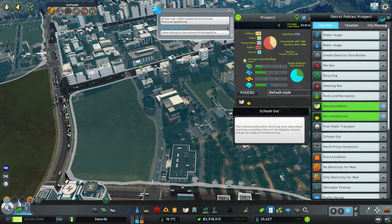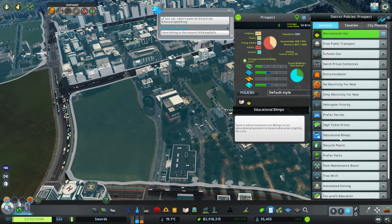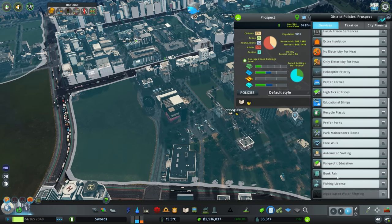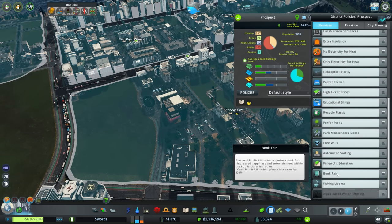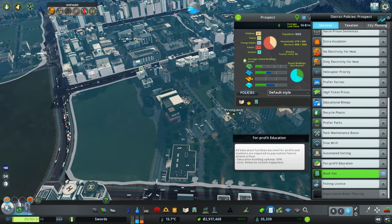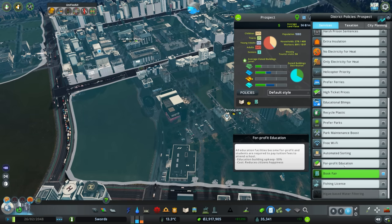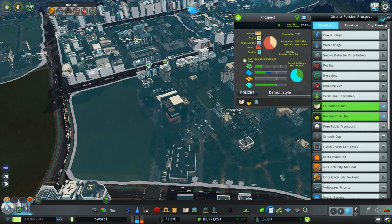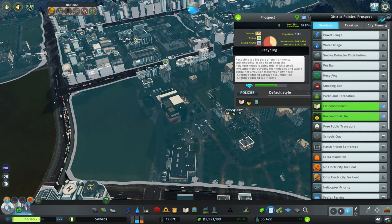Obviously recreational use, education boosts — schools out means citizens will prefer working over education, but no, we want them to go to the high school if they can. Free Wi-Fi — reduce mail accumulation, that's okay. The book fair of course — public library upkeep is increased, but it increases happiness and entertainment. For-profit education reduces building upkeep but citizens won't be as happy. Slightly reduced garbage accumulation, slightly reduced tax income — yeah sure, recycle, why the hell not. Go crazy.